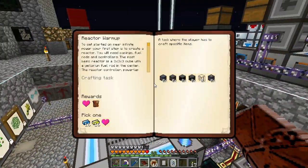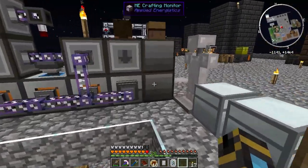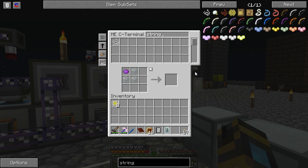Big Reactors - I hear this is the thing that will replace your redstone generators. So we need a reactor casing, a reactor power tap, a reactor controller, an access port, a Lurium fuel rod, and a reactor control rod. Let's see what it takes to craft those. How are we for string? I'm guessing we have a lot because we've been killing spiders. 3,280.